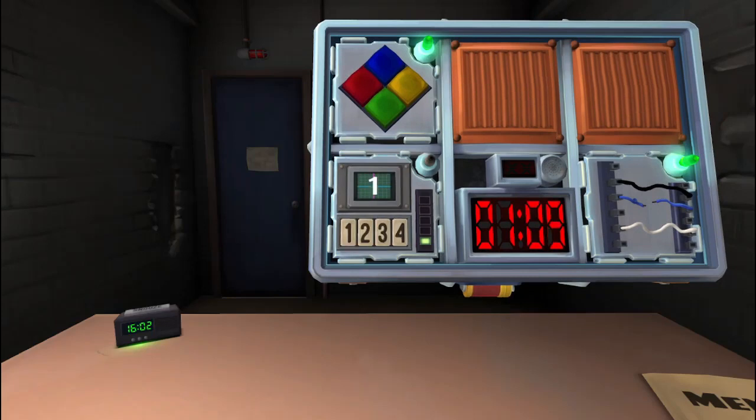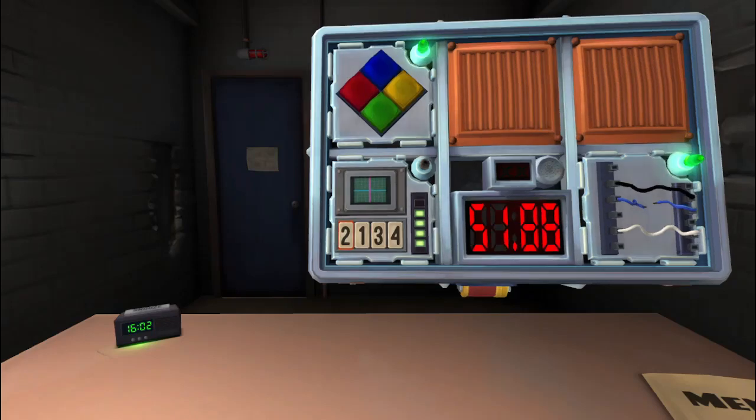What does the display say now? One. Press the button labeled four. Okay. Stage three — is it still one? It's four. Press the button labeled four. Okay. Stage four — what does the display say? Two. Press the button in the first position. Okay.